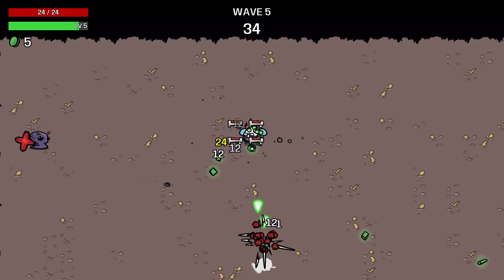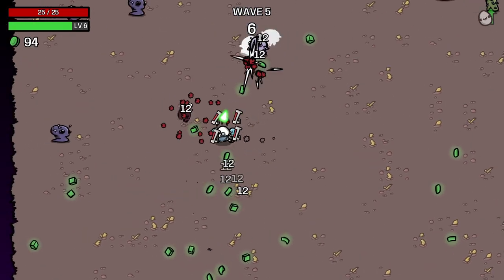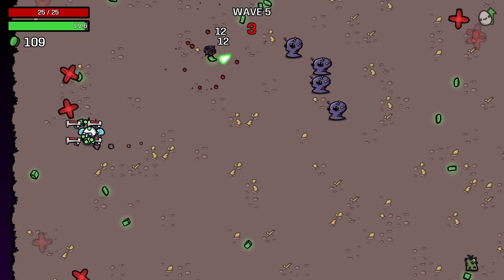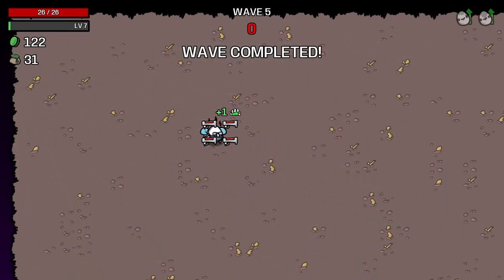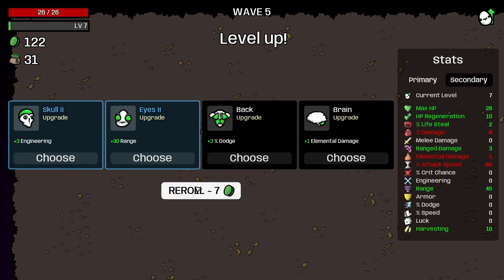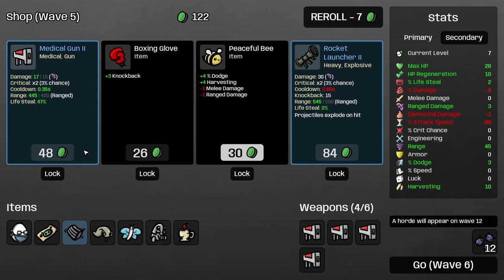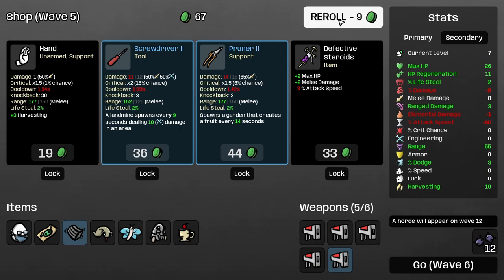More enemies are starting to slowly spawn, but with four medical guns we're not doing too bad — we're still eliminating them pretty quickly. We reached another level, which is perfect. I go for attack speed again, and I take the dodge — I always take dodge. And we got our first tier two medical gun, very handy.